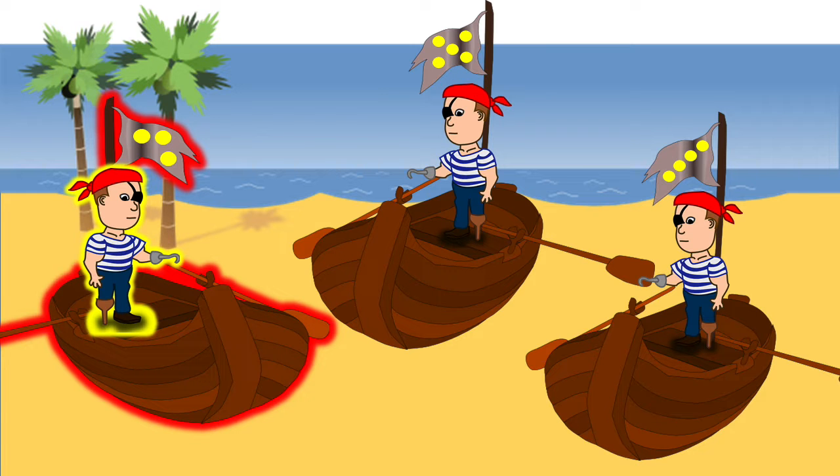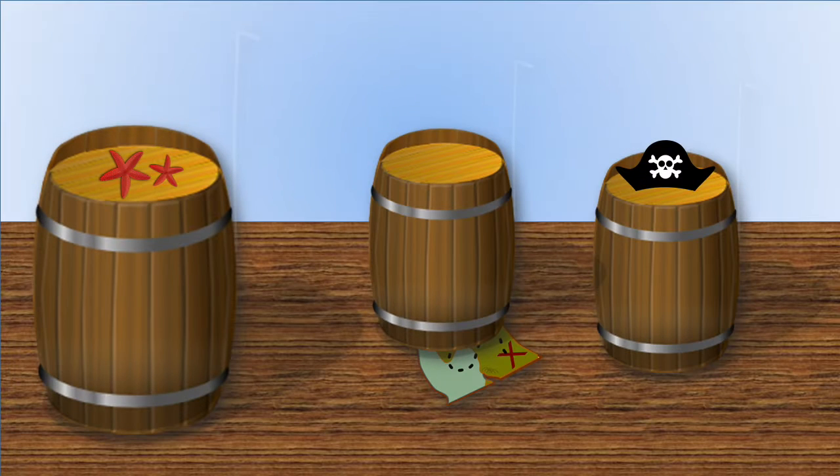Now I need your help finding a special pirate object. The object I need is the one that is under one of my barrels. Which one is underneath? Shiver me timbers, you've got it! The treasure map is under my barrel.